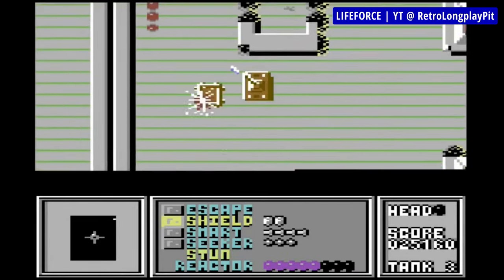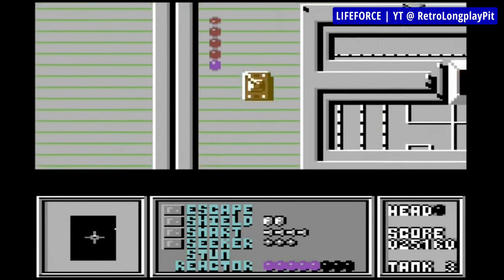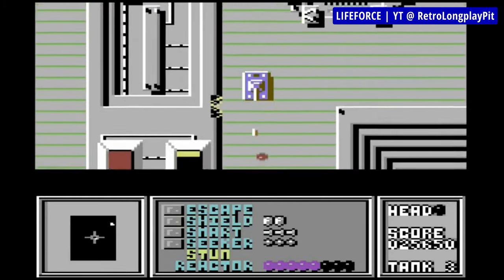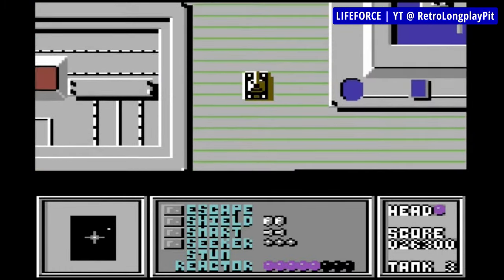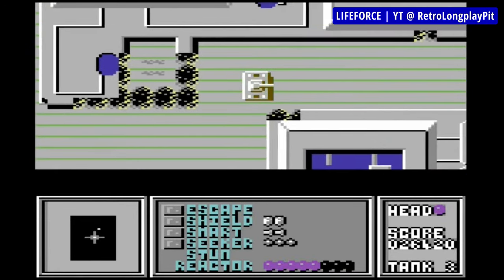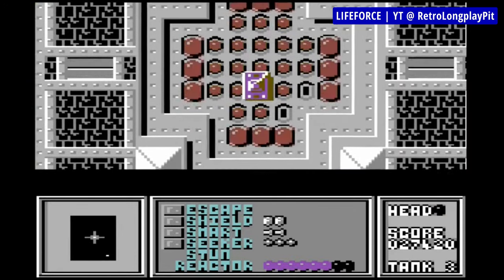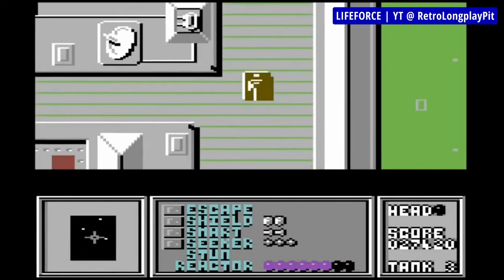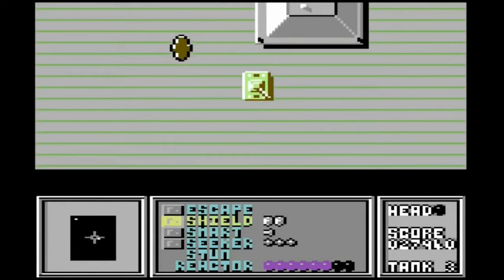The FRC head is indestructible and contains a fuel rod. You can shoot at the tail, and when it's entirely destroyed, the fuel rod can be picked up from the unmovable head. When all eight rods are collected, you move to the next level. The FRCs are not your only enemies — there are also aliens spawning left and right. Your tank is equipped with a laser, smart bombs, heat-seeking missiles and a shield. I totally forgot about Life Force before working on this video, but now I remember that I used to enjoy it quite a lot. It's not an especially great shooter, but for some reason I always found it fun to play.